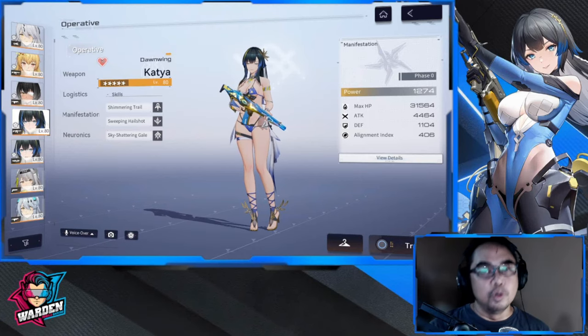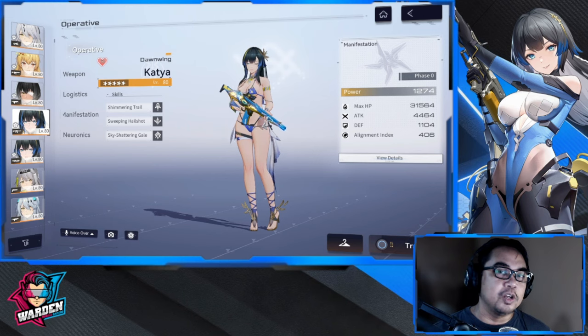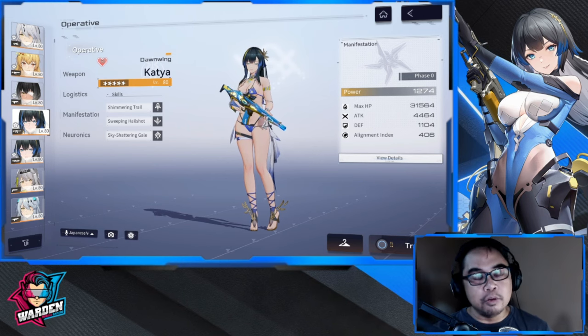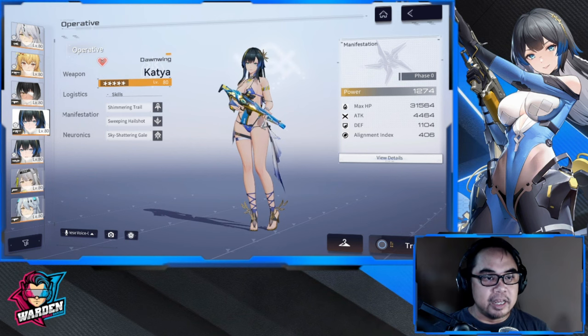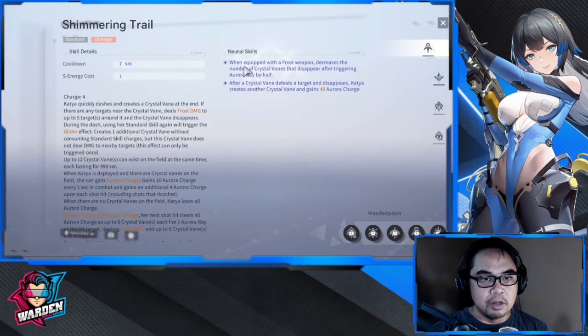Hey guys and welcome to Snow Break: Containment Zone. We're going to be doing a little bit of a breakdown on the skill rotation for Katya Dawning. I'm going to be breaking down both types of attacks she has for her standard skills, and highlight some of the neural skills that are actually important.